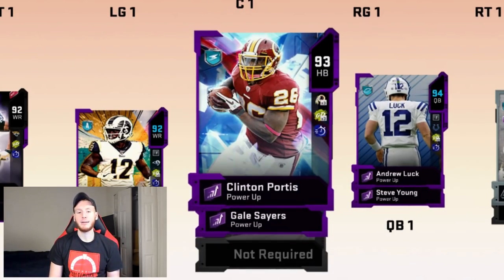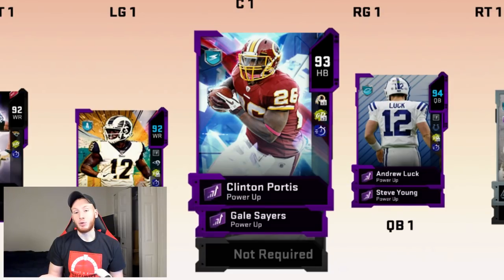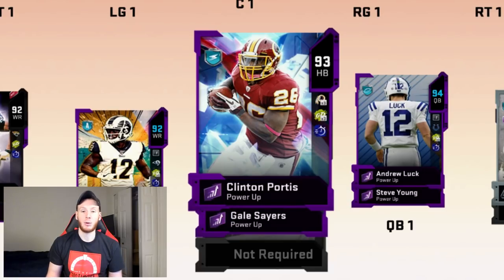At running back, we have two really good guys. We run split close, so we have two juice running backs. We throw to both of them, we run with both of them — we need two solid players. I like speed this year, especially because I'm actually using conservative. So I don't need to be trucking and stiff-arming. I just need a lot of speed and guys that can break tackles on their own.